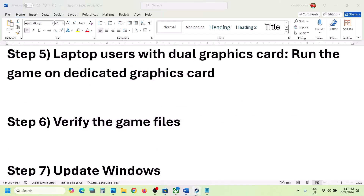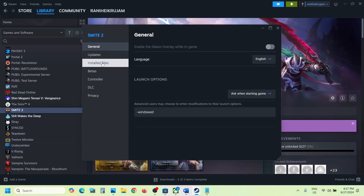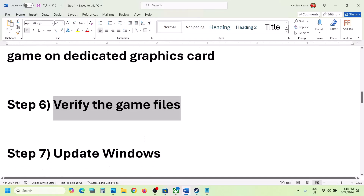The next step is to verify the game files — do not ignore this. Right-click on the game, select Properties, go to the Installed Files tab, and click Verify Integrity of Game Files. Once the verification is 100% complete, launch the game and check.